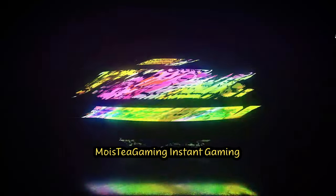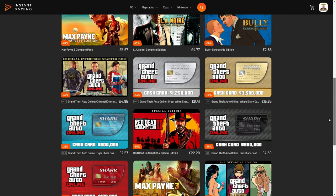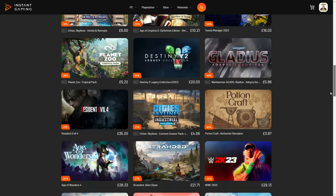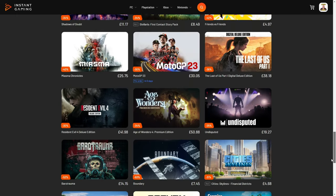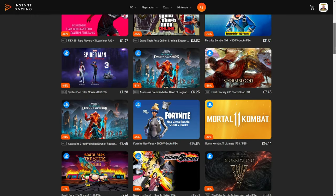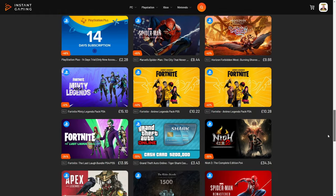If you're like me and love a bargain, you're going to love the link in the description — it takes you to Instant Gaming, a platform that will save you a lot of money on all your games. This includes Steam, GOG, PlayStation, Xbox, and many others. I've bought a couple of games from here and saved money. You should too. The link is in the description. You'll be surprised just how much you'll save, and not only will you be helping me out, but yourself as well.